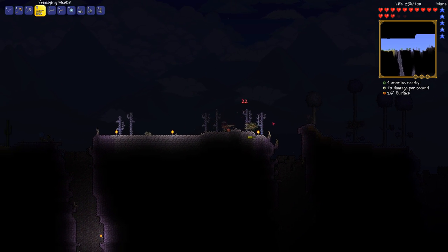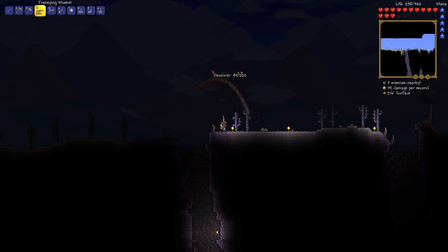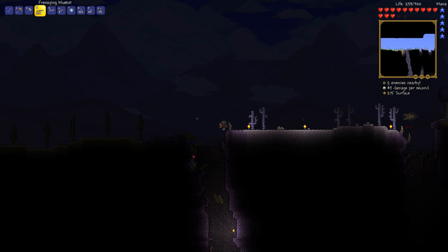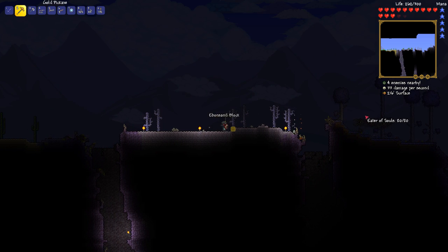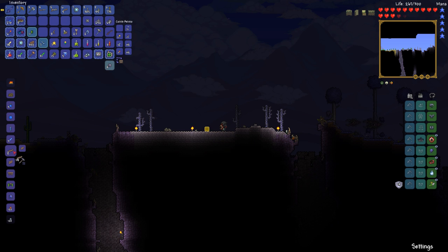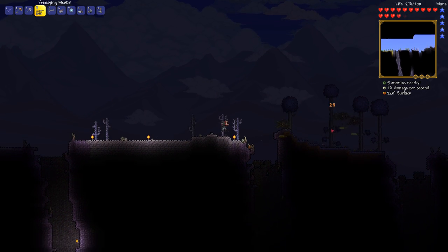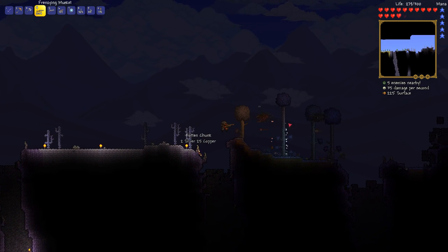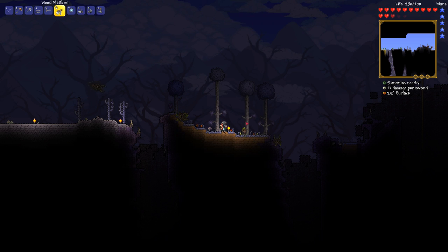I'm going to work on getting everything lit up for you. The problem is going to be enemies here. I should get Light's Bane now and kill you, but it looks like we can just gun you down. Let's start making this nice and flat — actually, you know what? Let's not, because what we're going to do is very likely just put this kind of up in the air. The problem is I'm going to be dealing with a lot of Eaters while fighting the boss. How high are we going to go up here?